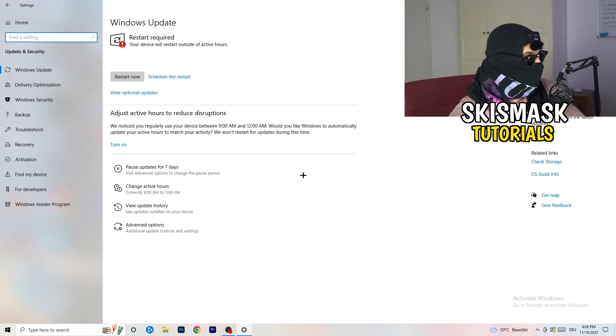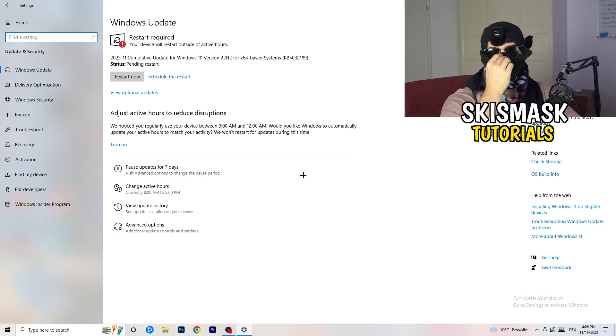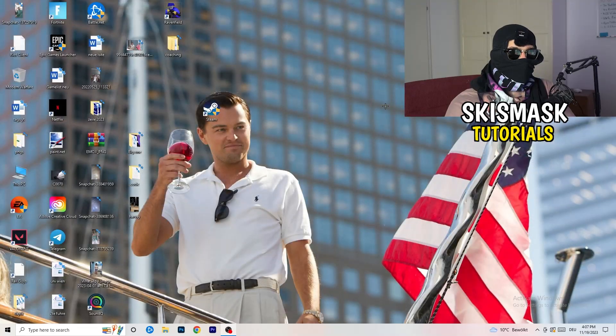Go back to Settings and click on Update and Security. Update every single driver on your PC — especially Windows itself. I know it sounds basic, but updating your drivers will help with every performance issue you're having. Also update your graphics card driver — for me that's NVIDIA GeForce. Some games require the right driver version to run optimally, so keep your drivers up to date.